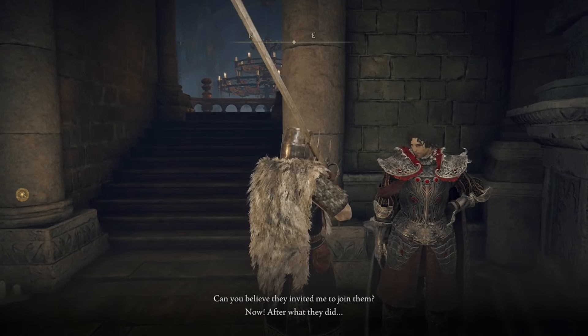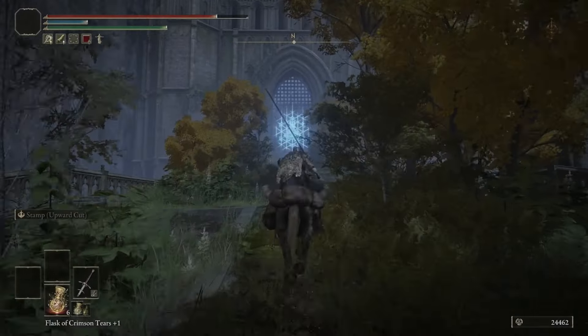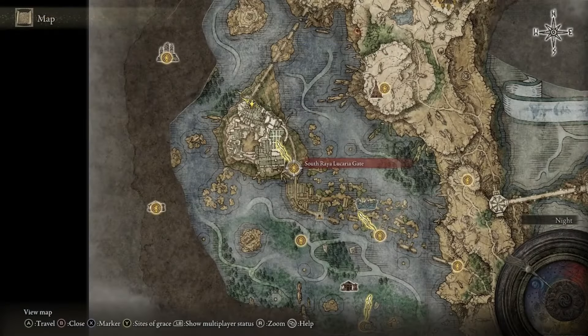Diallos will talk to you a little bit about Volcano Manor, but nothing more than that. At this point, leave Roundtable Hold and head into Raya Lucaria Academy.